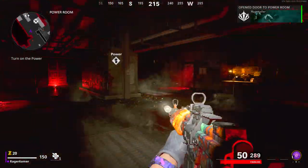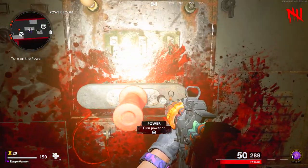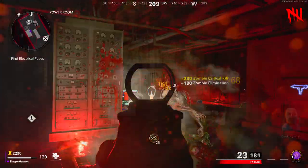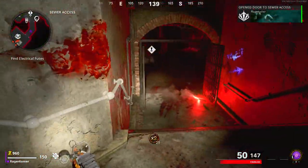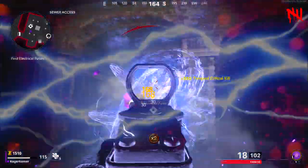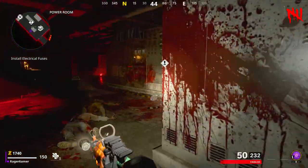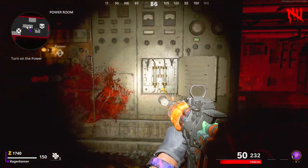Once you flip the switch, the power will actually fail to turn on properly and someone will speak telling you to find another fuse. Head to the back of the power room and down to the sewer access where another Tempest will spawn. Kill it and pick up the second fuse it drops. With both fuses, head back to the power terminal, place both fuses, flip the switch, and the power is now on.